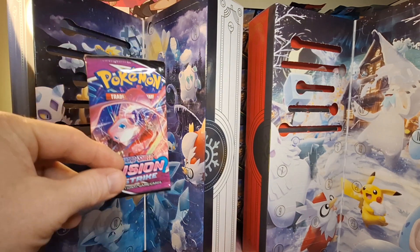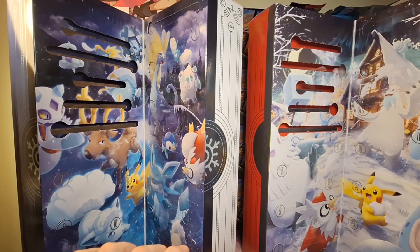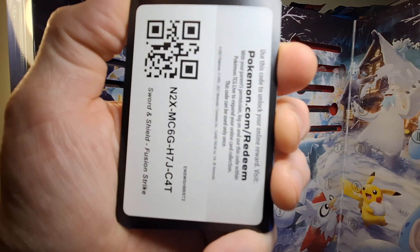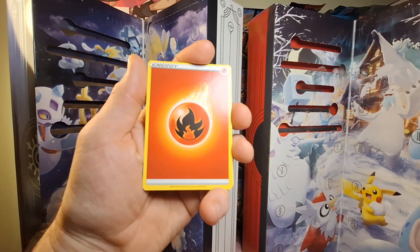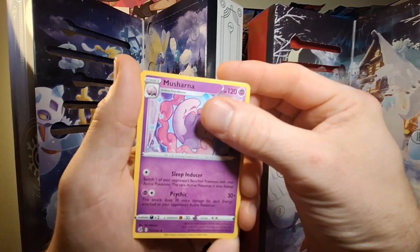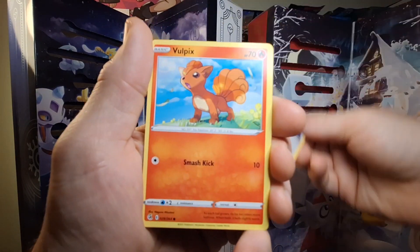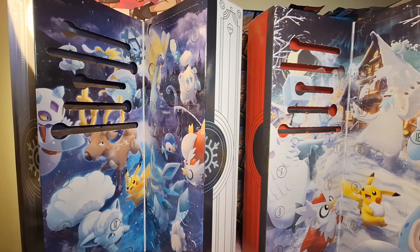Now opening the Fusion Strike pack from this year's calendar to see if we can get a hit as well. We're comparing which packs are better between last year and this year. There's a code card in this one. We got psychic energy, Cufant, Eelektrik, Musharna, Mawile, Staryu, Toxel, Meltan, Vulpix, a reverse holo Sligoo, and just a regular rare Latios. We didn't get a hit out of this year's Fusion Strike, but we did get one from last year.